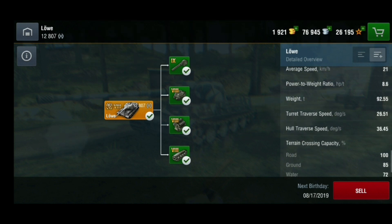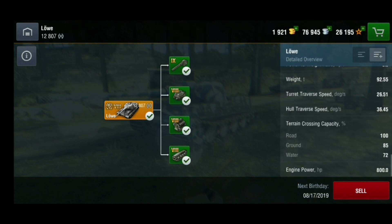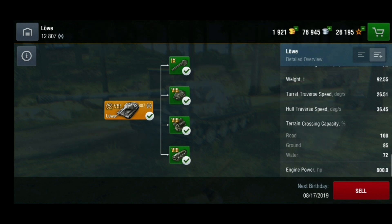Turret traverse speed is 26.51 and hull traverse speed is 36.45. I believe I'm using equipment for better hull traverse — I'll check and show you that. Track terrain crossing isn't perfect but it's quite nice.